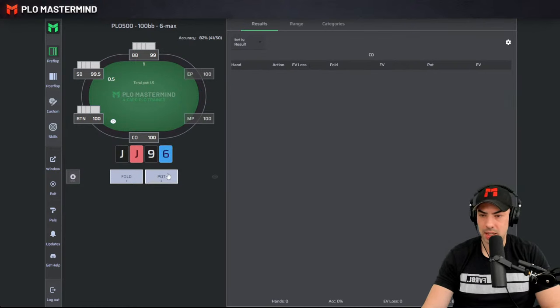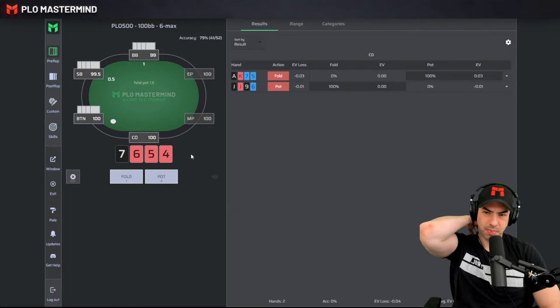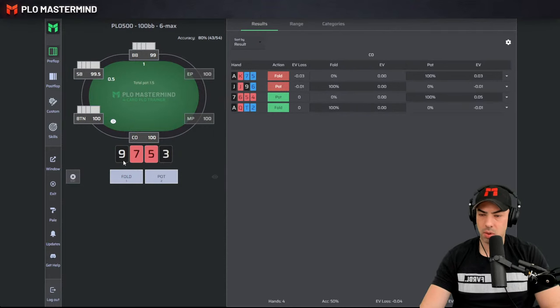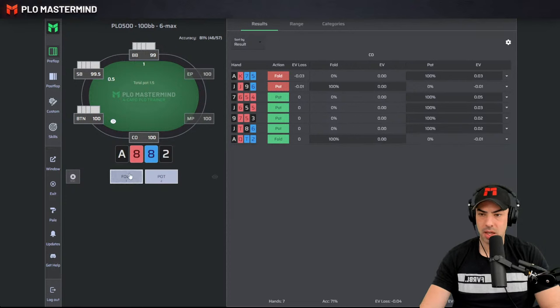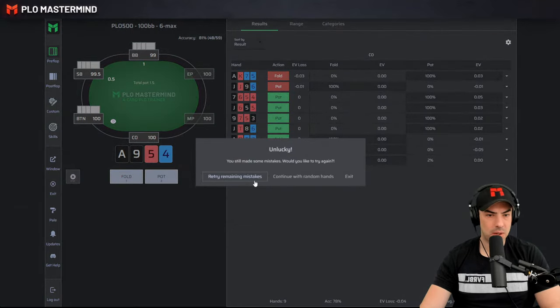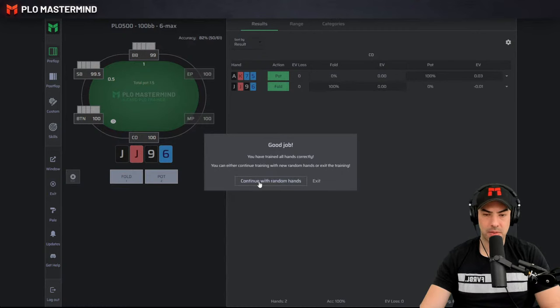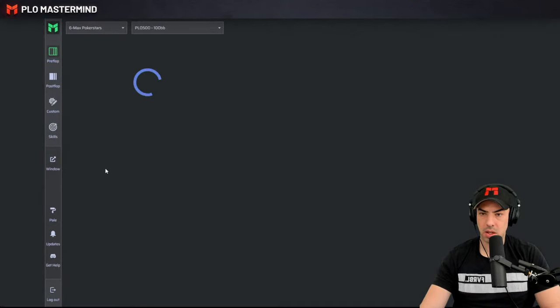Retry mistakes. Jack-Jack-9-6 — misplaying this one, should be a fold. Blockers are quite key. Ace-King-7-5 is actually supposed to be an open — that was a mistake. Ace-Queen-10-2 apparently not good enough to open. This kind of stuff opens. Even Jack-10-8-6 hand opens. Ace-8-8-2 is not open raising. Ace-9-5-4 I would open raise but Solver wants to see me fold — very close in EV. Retry remaining mistakes: Ace-King-7-5 once again is a blocker open. Without an Ace, a single suited combination with gaps plays really poor against 3-bets, so it's just a fold.